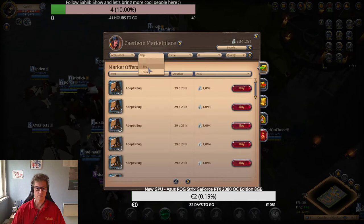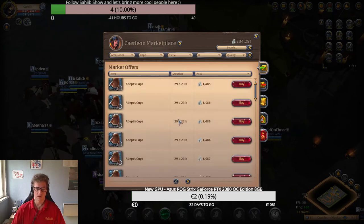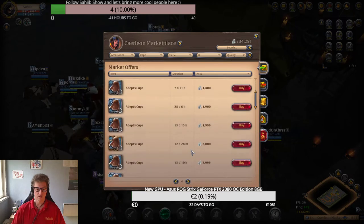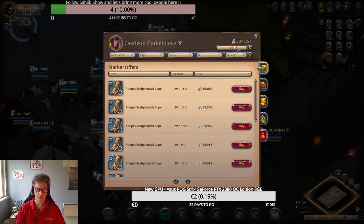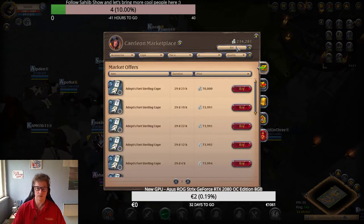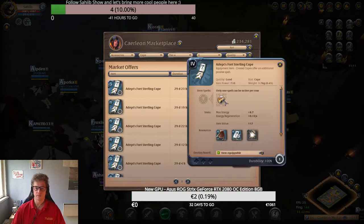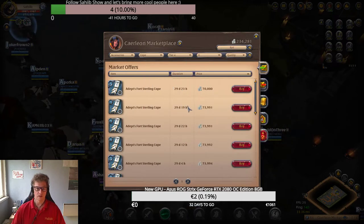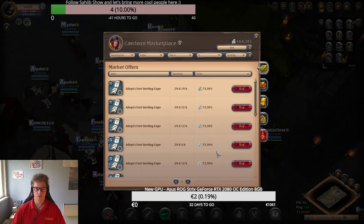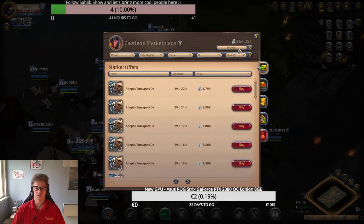Now a cape. How much are spatial capes? Let's see — Bridgewatch has one for 60,000. We need the Fort Sterling cape at 70,000. Why Fort Sterling? Because when you get silenced or something, you can get away. We have our tools, so next we need a mount — what kind of mount?